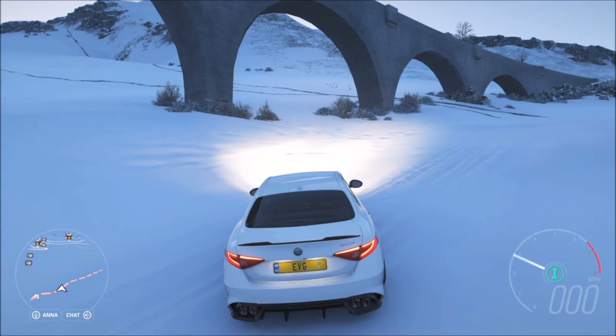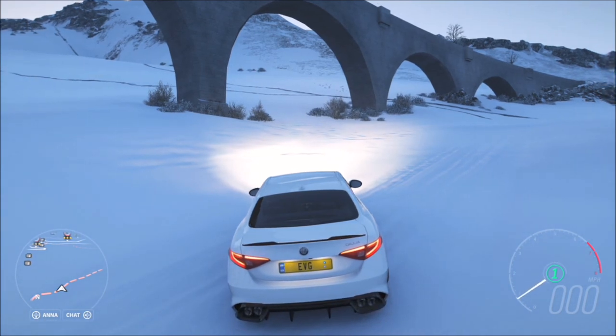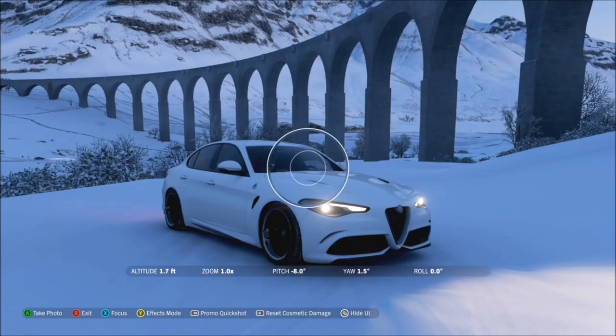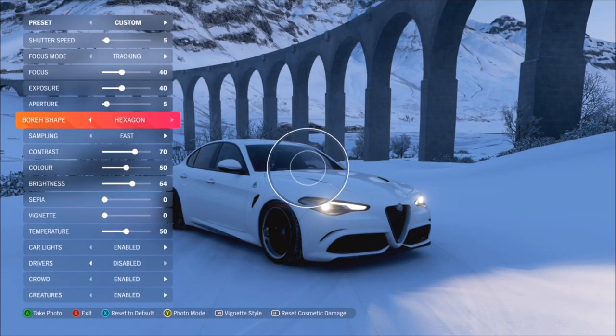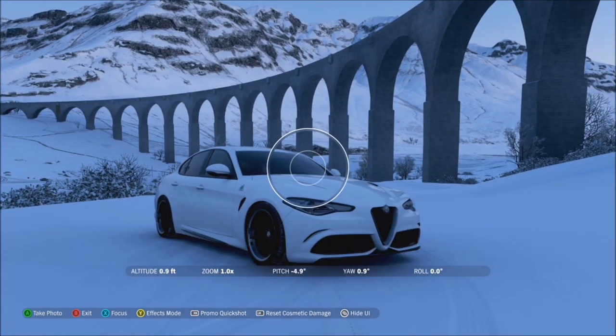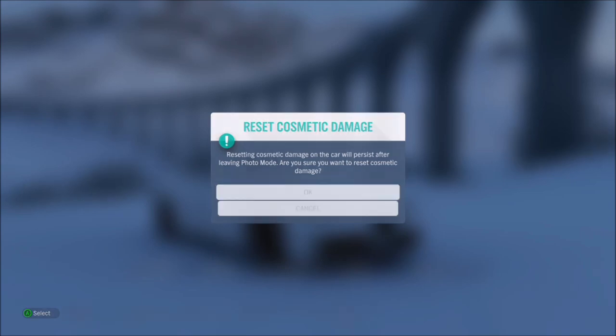Using whichever car you have, as soon as you're near it — it doesn't have to be directly under the middle, it can be on the sides, wherever — just line up a shot with your car and the viaduct in the background and take the photo. It will then pop up with a box confirming you've taken a photo with your car in front of the viaduct, and that is it — challenge complete, nice and easy.